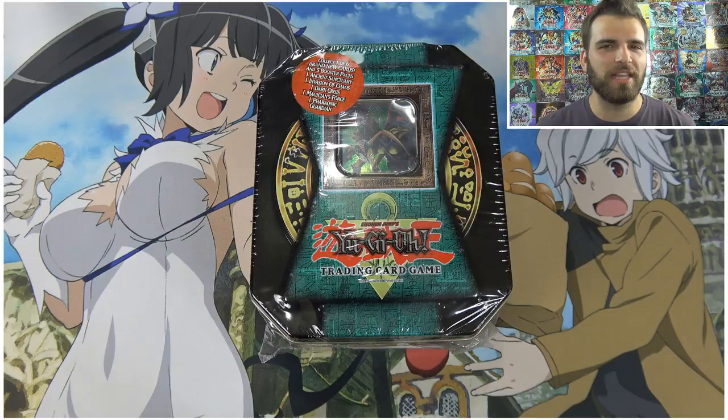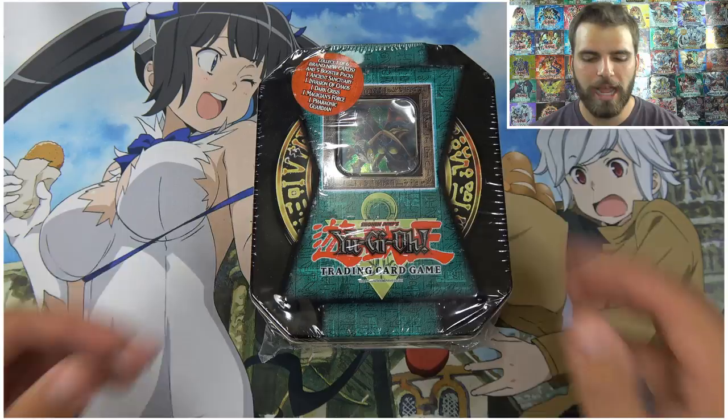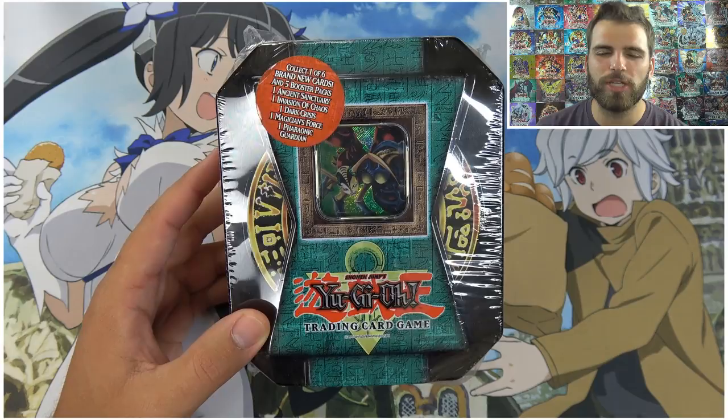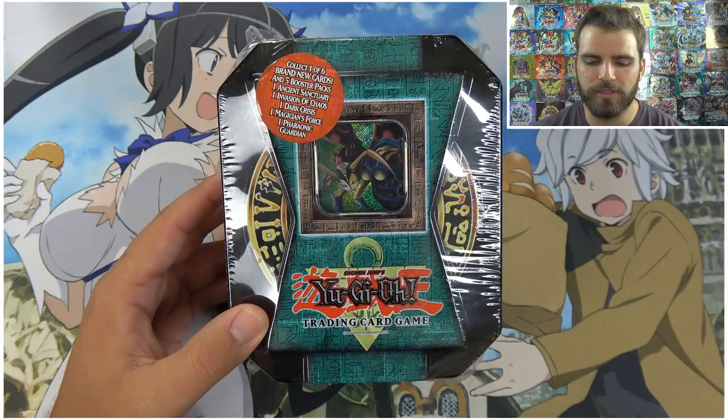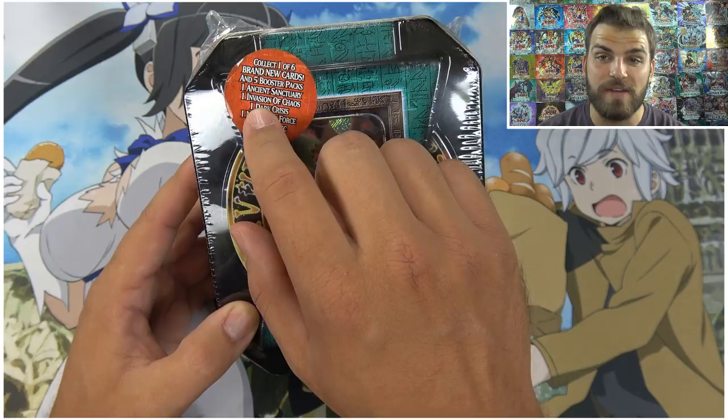Super Unluck here and today I felt like it was time we brought it back to the classics with an epic tin opening from 2004 — one of my favorites, Insect Queen. Check out the channel and subscribe for more epic Yu-Gi-Oh videos. Tomorrow we should have the epic new Yu-Gi-Oh set Legendary Duelist ready, probably around late afternoon, so be ready for that. But today we're sticking with the classics with a 2004 tin.